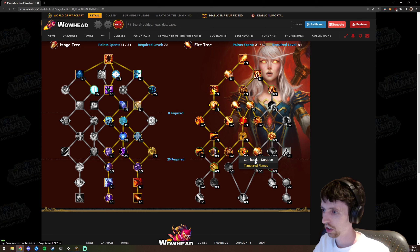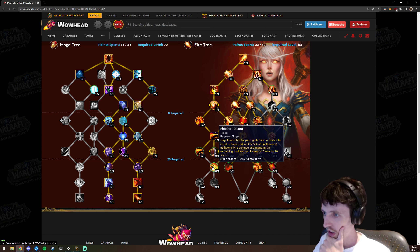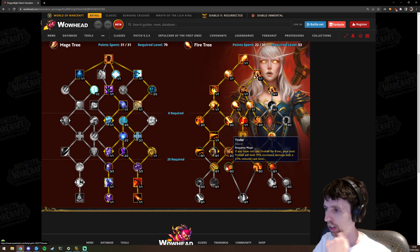Hot Streak giving intellect is good, and we'll take Combustion Duration. The next row — Phoenix Reborn: targets affected by ignite have a chance to pulse damage and reduce the remaining cooldown of Phoenix Flames. This was a Legion trait; the more targets you have ignite on, the lower your Phoenix Flames cooldown is. Tinder — if you haven't cast Fireball for eight seconds your next one does more damage and has a hazardous cast time. Probably garbage, more of a PvP talent.